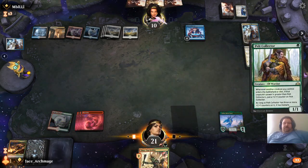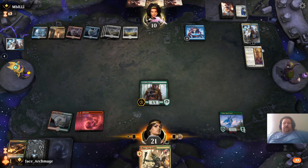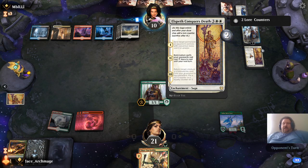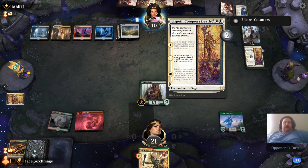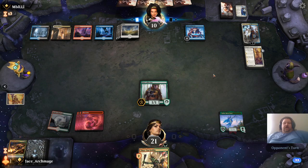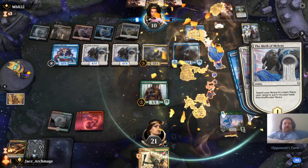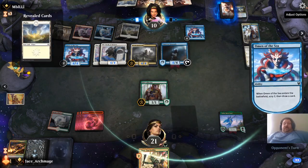Pelt Collector. I don't have the mana for that now. Non-creature spells your opponent casts cost two more to cast until your next turn. Return a creature or planeswalker card from your graveyard to the battlefield — put a plus one plus one counter on it or a loyalty counter on it. I'm just going to give him this match because... yeah, it's one of those things.